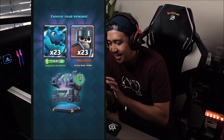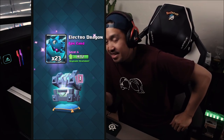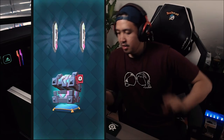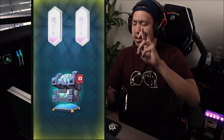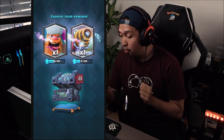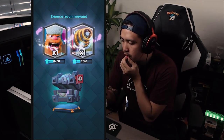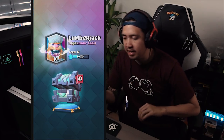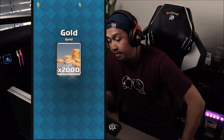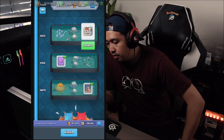23 electro dragons — that is something for sure. Let's open up this one. Inferno dragon. Yes — lumberjack and sparky! I'm not sure what to choose here, but we're choosing the lumberjack. The lumberjack is awesome. That was a really good chest — 2,000 gold.